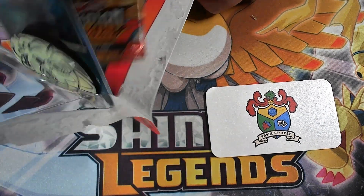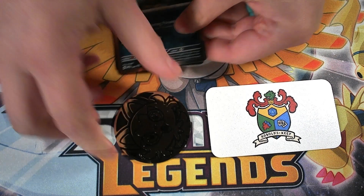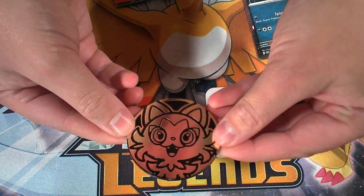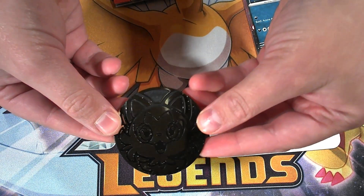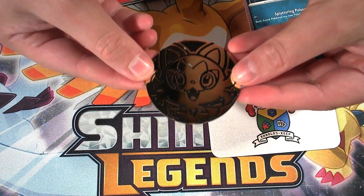This is the newest set that came out. First we got our Sprigatito coin. Finally got all three starters now, because we had Fuecoco, Quaxly, and my personal favorite, Sprigatito. She's super cute.